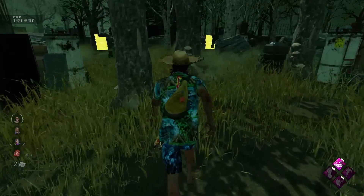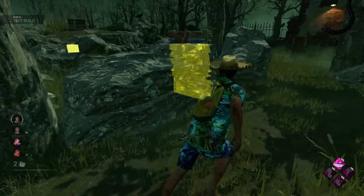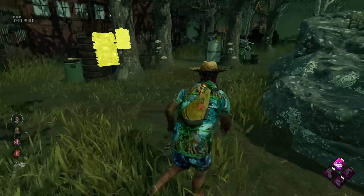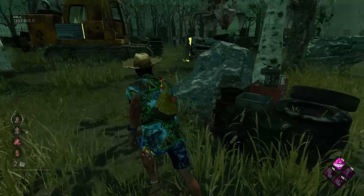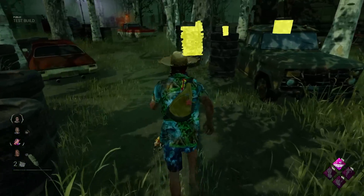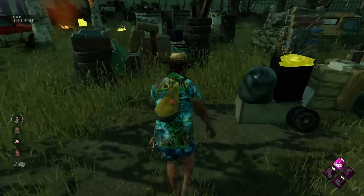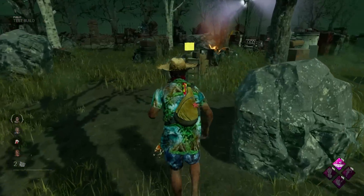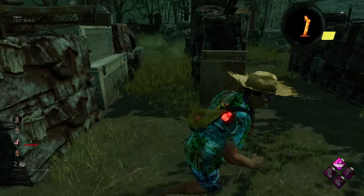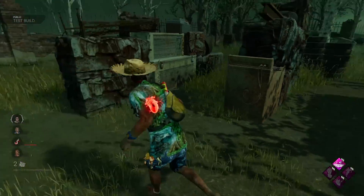Another really good combo is going to be dead hard with Deliverance. There's our safe hook rescue. Let me know what you guys think of the map - I'm kind of liking the changes to the Azarov's maps. A lot more stuff around the edges, less dead zones. Although a few of the good pallets in the middle have been removed or maybe just moved around. This one's still here - it used to be over there somewhere. I'm pretty sure this one's a completely new tile - I said this in my killer video yesterday.